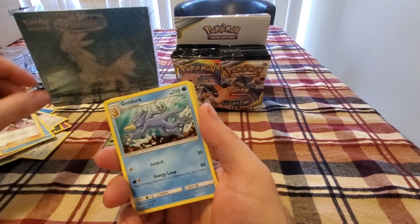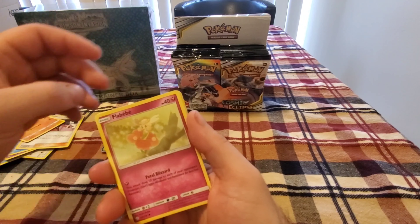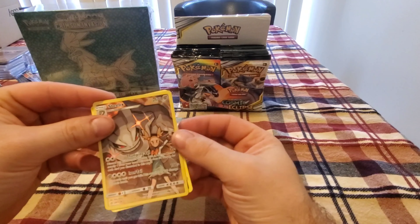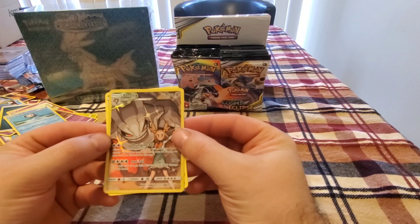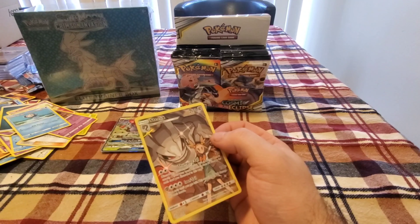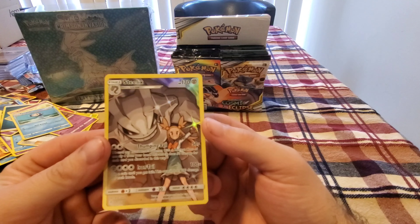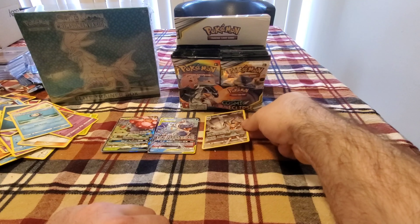Alright, last pack: Golduck, Pangoro, Trapinch, Flabébé, Tangela, Duskull, Type: Null — and we got Steelix! With an Alolan Muk for the rare. So we got this one as another pull. I don't think it's going to be anything really crazy, but it's a pull nonetheless.